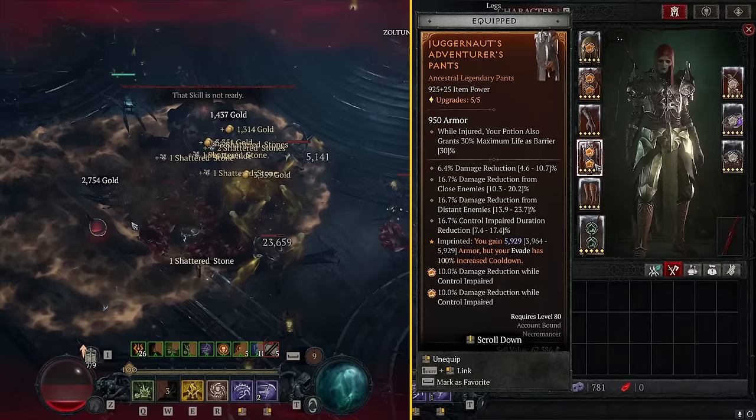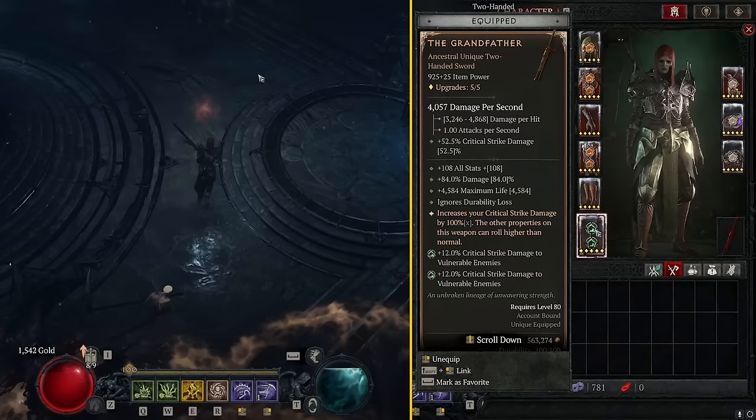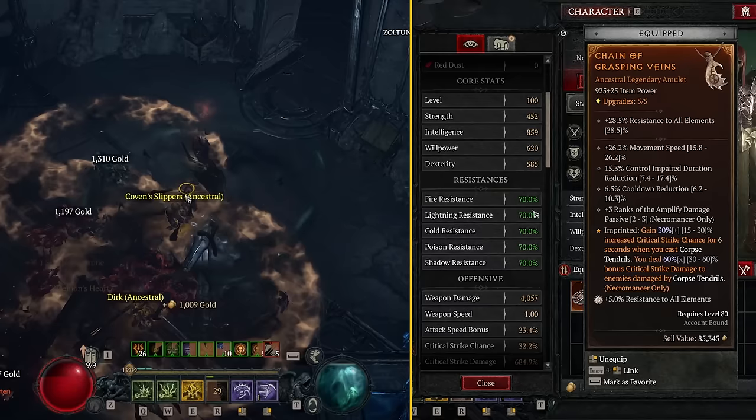I'd much rather run Crowd Control Impairment Duration Reduction and Topaz in my gear — that way if I get crowd controlled it's 30% shorter and I'm effectively more durable. On our weapon, we're running Emeralds for critical strike damage against Vulnerable enemies, since this build is all about maximizing crit chance and we'll have lots of Vulnerable uptime. On Jewelry, I'm running Whites to reach Resistance Cap. If you're over Resistance Cap you can sometimes fit a Skull, but usually you'll need all three resistances.